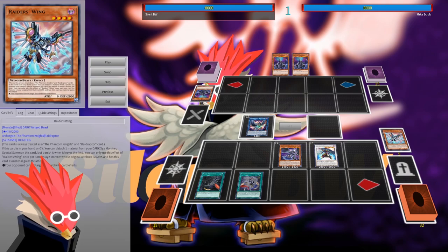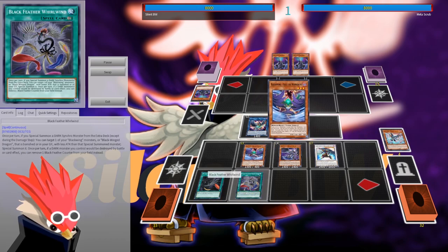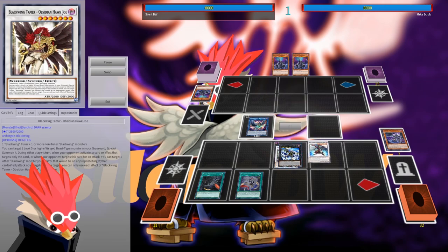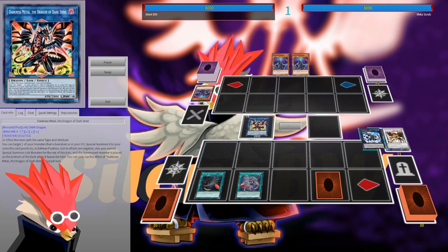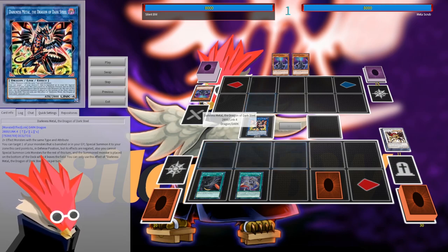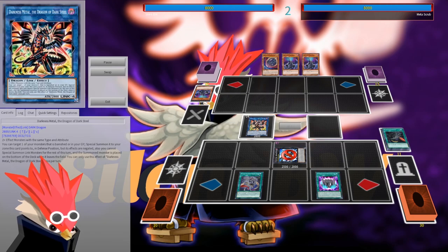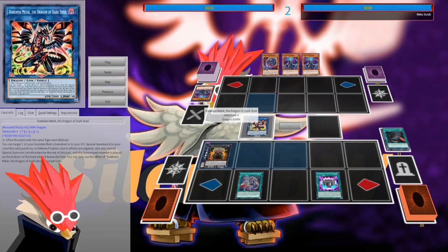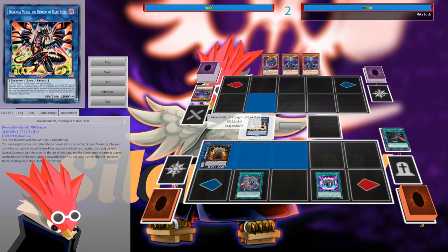I summoned Raider's Wing from the deck to get it out and made Raikiri. Then we have Darkness Metal, the Dragon of Dark Steel — this card can once per turn special summon a banished card, so it special summons back Arsenal Falcon. On our opponent's turn we rank up into King Caliuga, and next turn we use Dragoon of Dark Steel's effect to special summon something from the banished zone again, which is really nice.